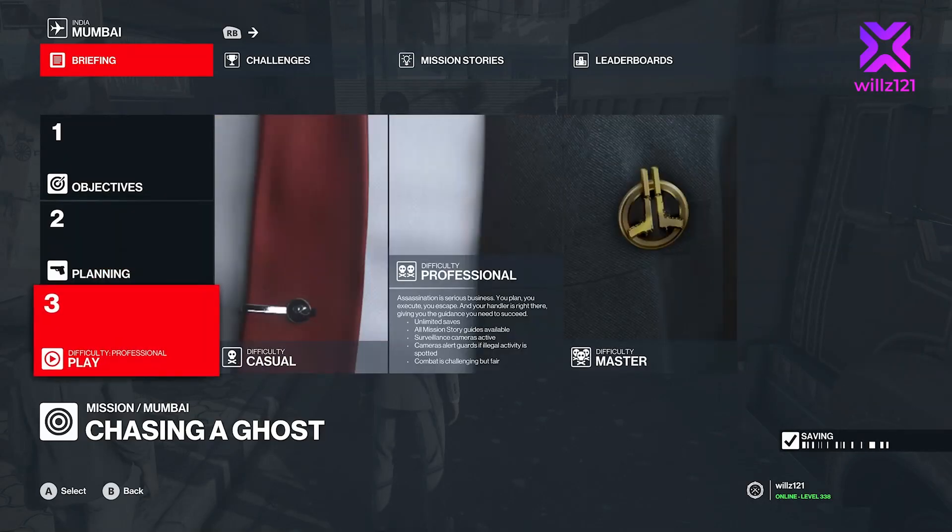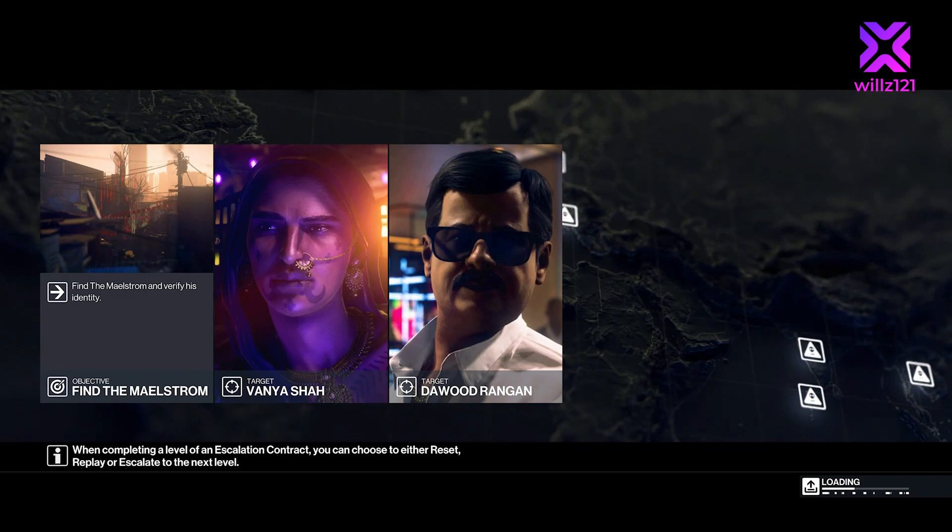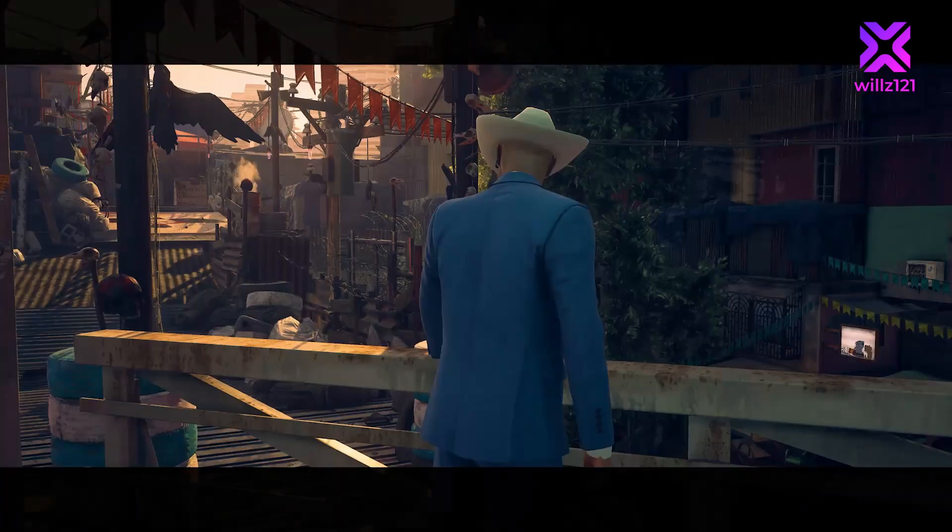Welcome back to Hitman. We're in Mumbai this time going after the Maelstrom, Vanya Shah, and Davud Rangan. We've got our tranquilizer pistol, the remote taser, and we've also got the proximity taser tucked away.